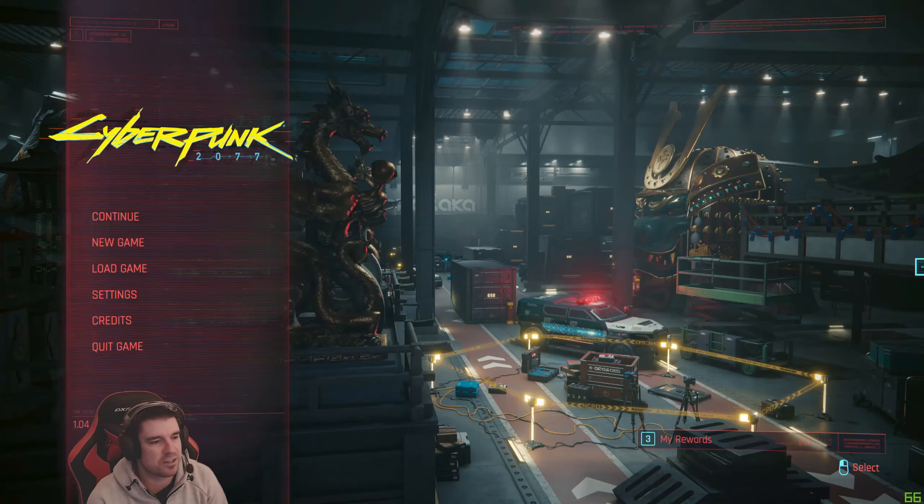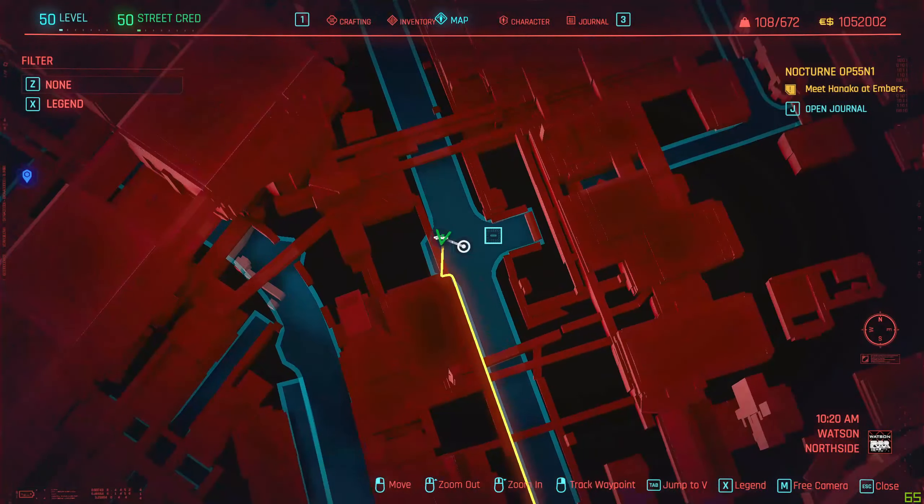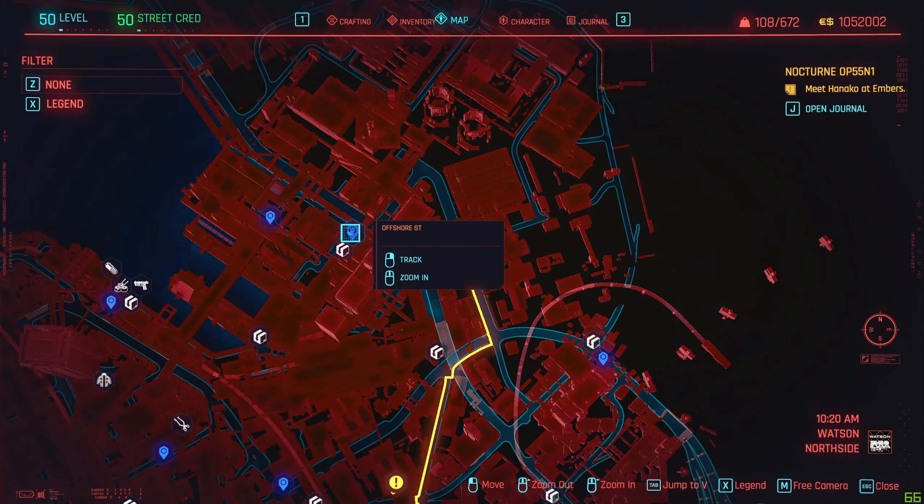Go to the timestamps description section and make your way to this intersection. There is a waypoint called Offshore Street — you can make your way up and come south. Once you get here you'll find this little building with ABC on it. There's a couple of bad guys inside, so we'll make short work of them.